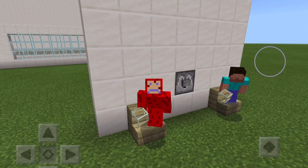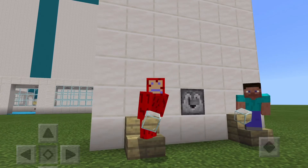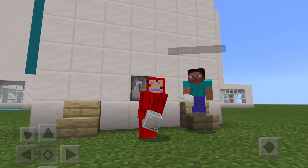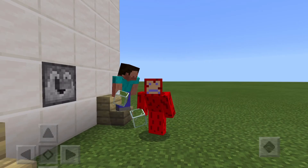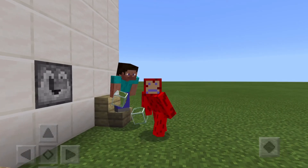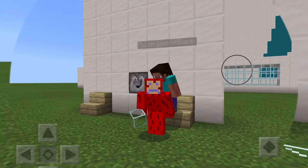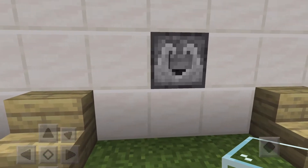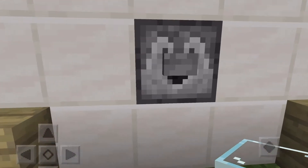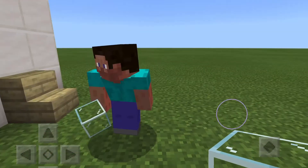Welcome back to another Minecraft video. Today we're doing a collab with Adamation. Hi, my name is Adamation, I'm Teamian's friend, and we're doing a build battle. We're gonna get right into it — in this dispenser we have nine different types of topics, and these topics are completely randomized. Adamation, would you like to press the button?